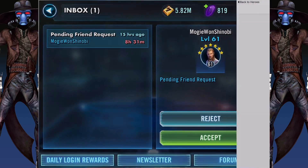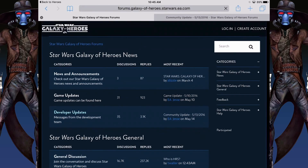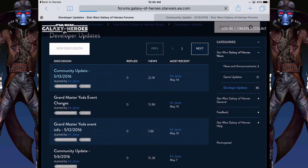So if we come over here straight to the forums, open this up, and then come into the developer updates, not community. Wait for that to load, and then go to the first community update.